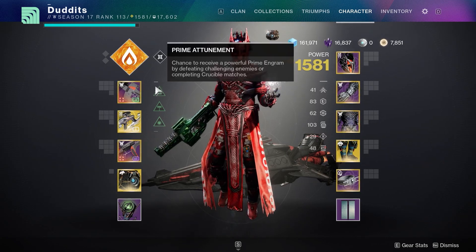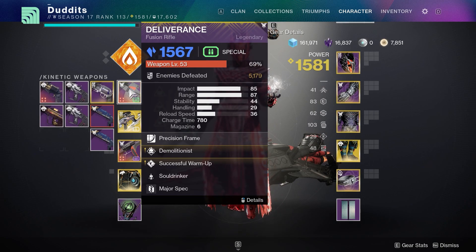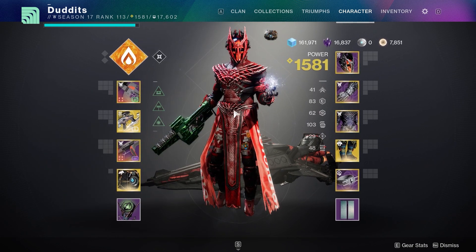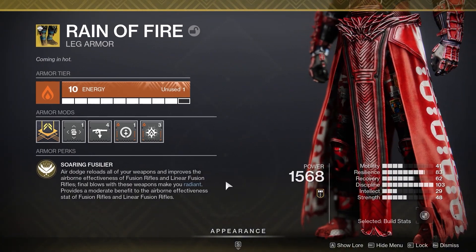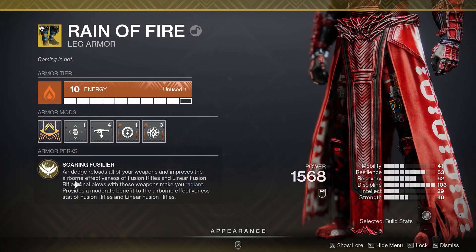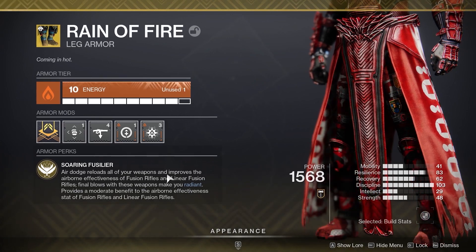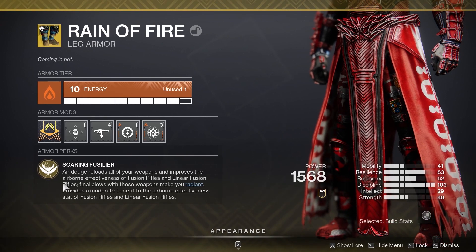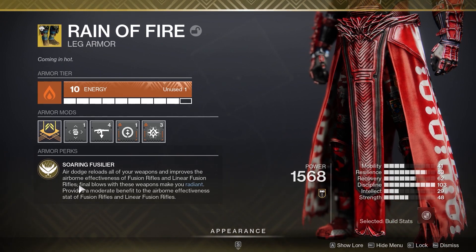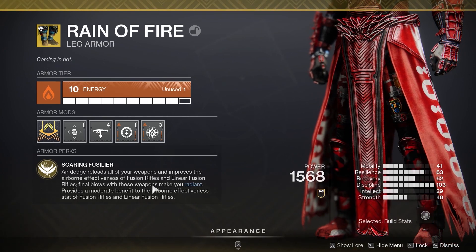Got a nice build for you today — all around triple fusions. Yes, you heard it right: triple fusions, two fusions and a linear, and the new Warlock boots Rain of Fire. Basically what they do is whenever you do your air dodge — your Icarus Dash — it reloads all of your weapons and improves the airborne effectiveness of your fusion rifles and linear fusion rifles. Final blows with these weapons make you Radiant, which is a 25% damage buff.